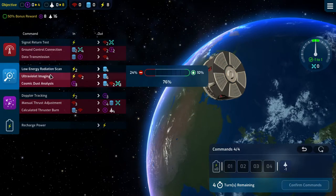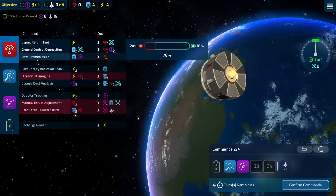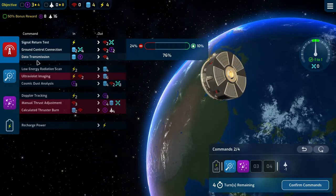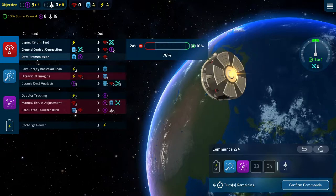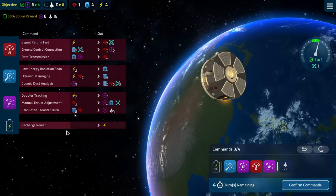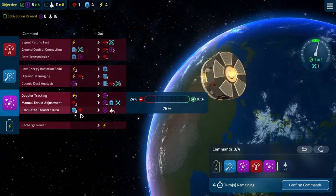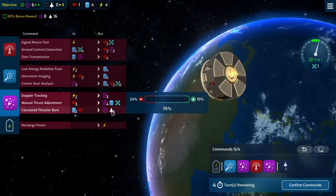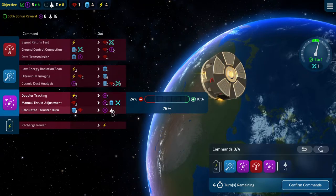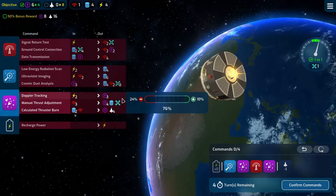How about instead we do something like this — that gives us four and three. We can do that. That gives us six, one, and four. We need eight. On the last turn we need four and two to get our thrust — actually we need eight and four to get our thrust for the 50% bonus reward.